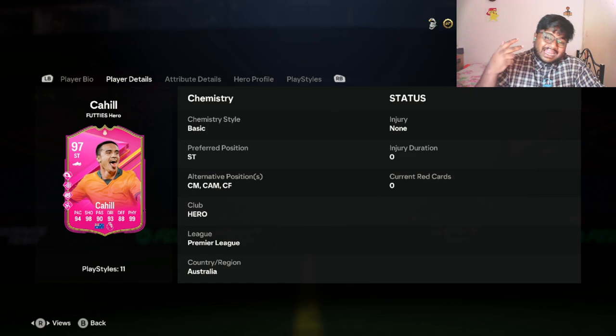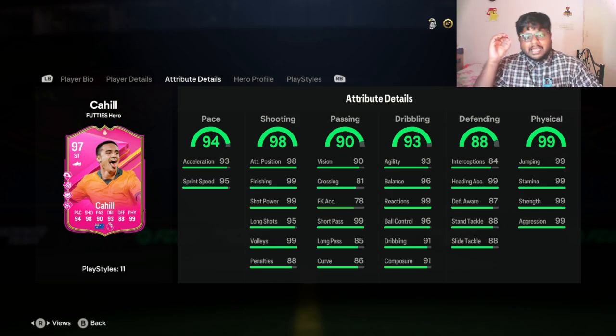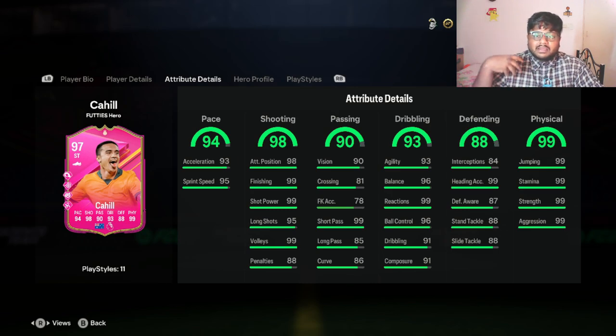Looking at his defensive stats: 99 heading accuracy, 88 standing tackle, 88 sliding tackle, and 84 interceptions. The 88 defending looks really good but that's largely because of his 99 heading accuracy. Other than that his defensive stats are fairly low, but once you put him in a squad those 80s will go into 90s — and that's what I like.